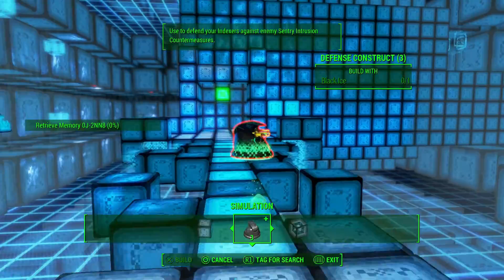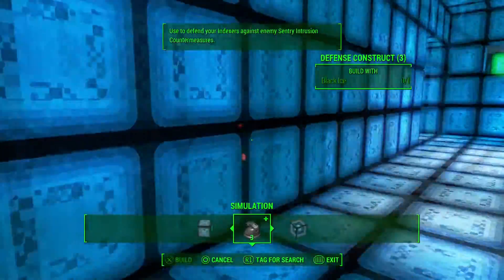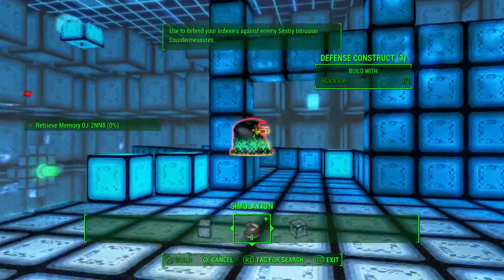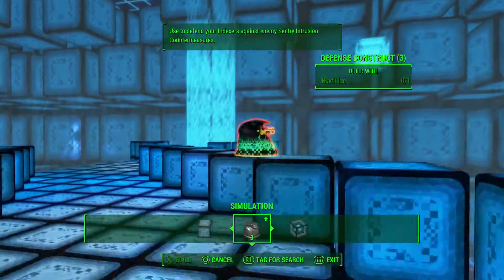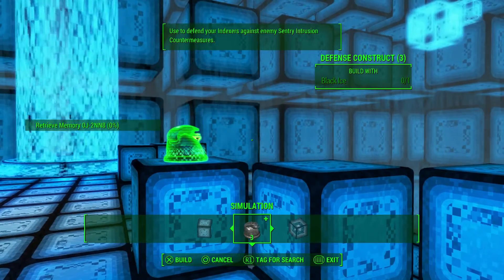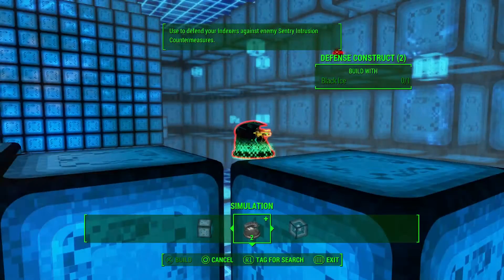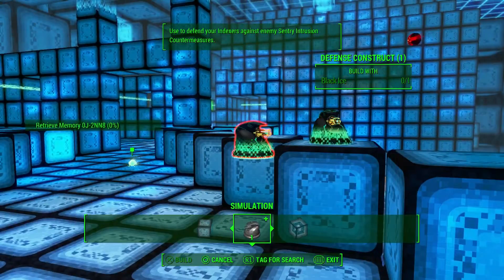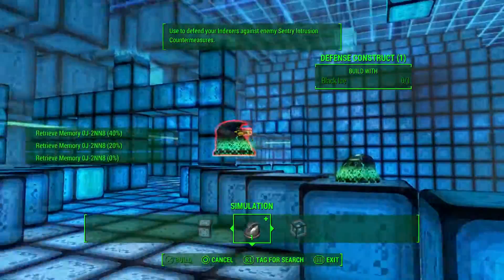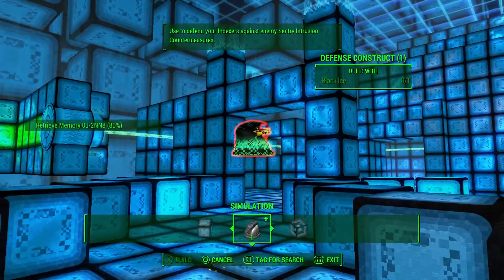Data breach detected — initiating anti-intrusion countermeasures. Sentry initiating erasure of intrusive indexer. Some turrets placed here as well. Here they go — okay! Intrusive program detected. Memory retrieval now at 60%. Two bugs left, and then we go over to the next puzzle.